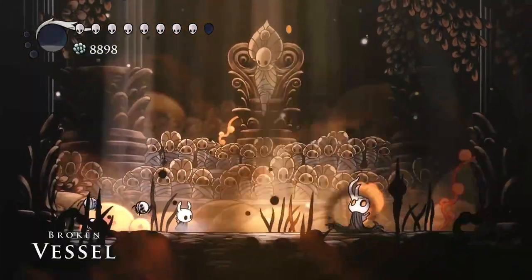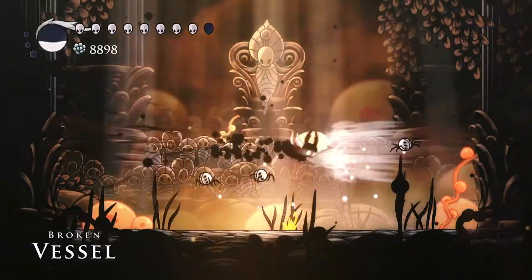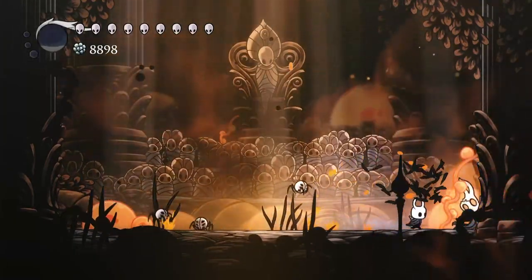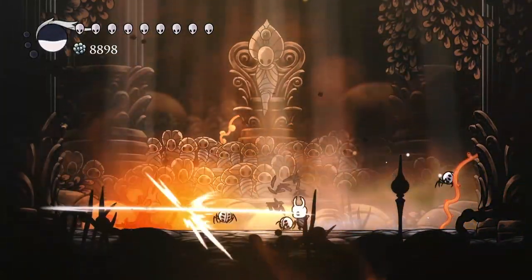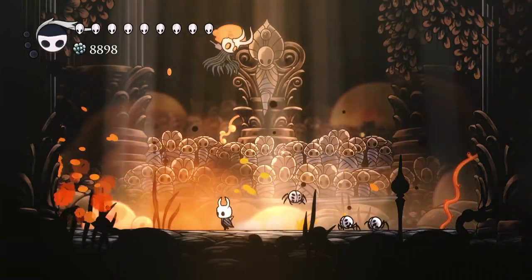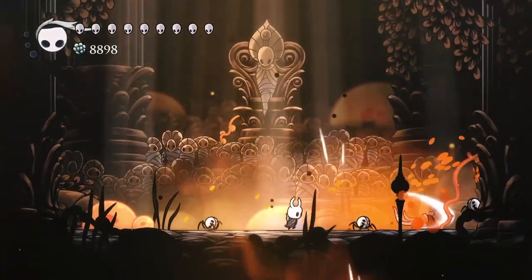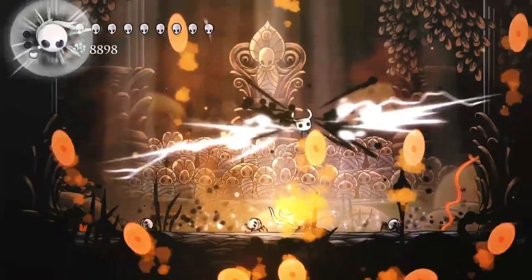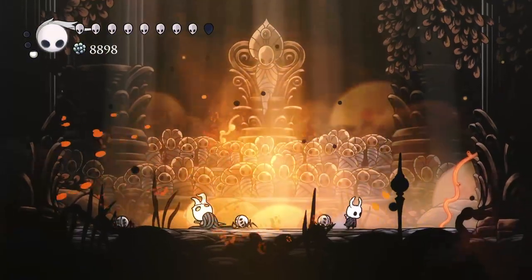Now we have Broken Vessel, who's really slow, so with all the attacks you have plenty of time to dodge. Just get a lot of hits in with Grubberfly's Elegy and save a bit of soul for the final fight. Try to stay on the ground, because Broken Vessel likes to randomly jump around and it's really easy to get hit. When Broken Vessel goes into this phase right here, just spam some Descending Darks and you'll have the boss dead in no time.